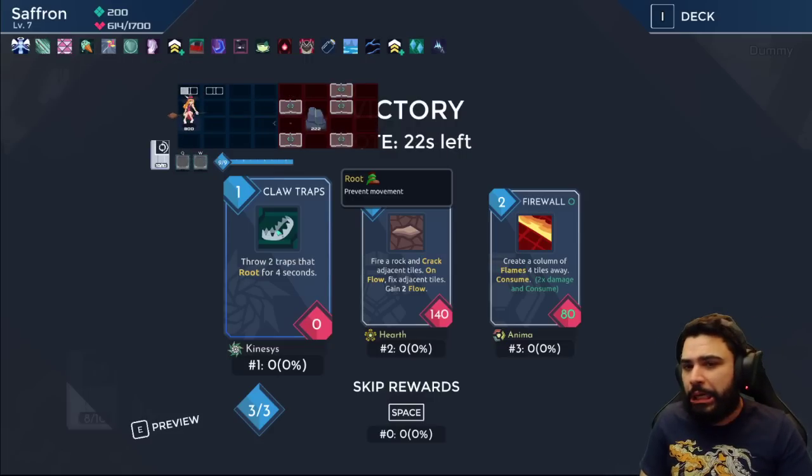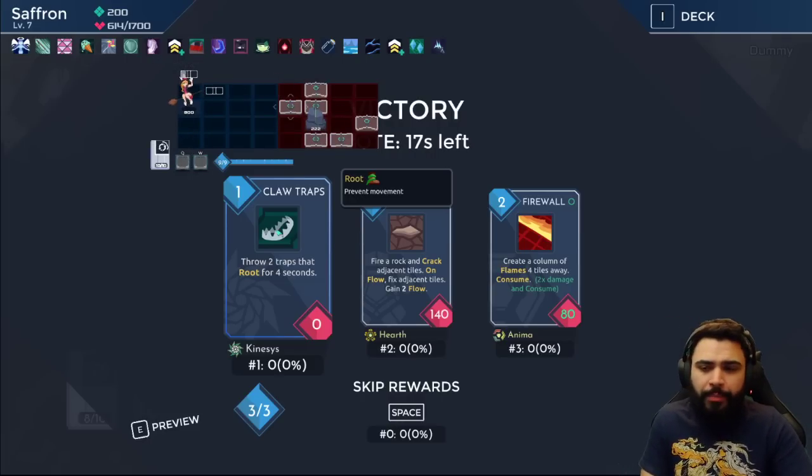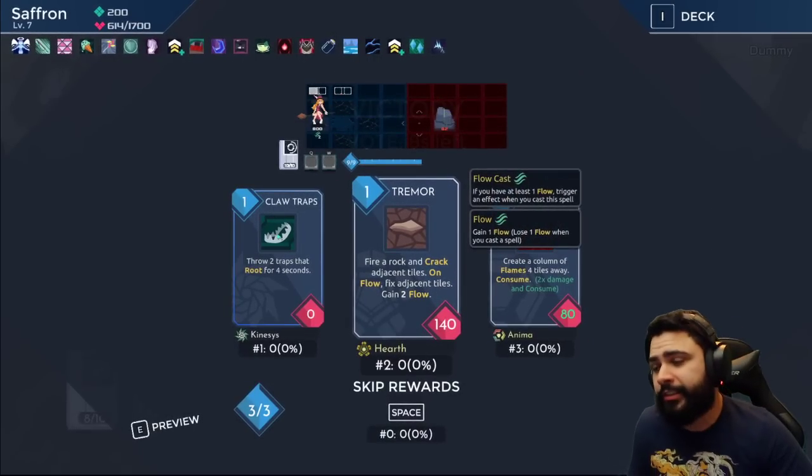If I have cracked tiles that give me armor or mana, I might be more inclined to keep Terra. Firewall is really good and we have ability power. Tremor is amazing in a flow deck.